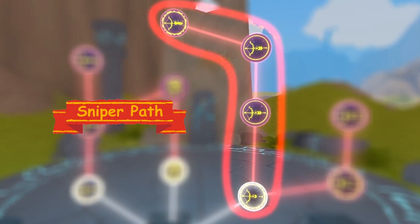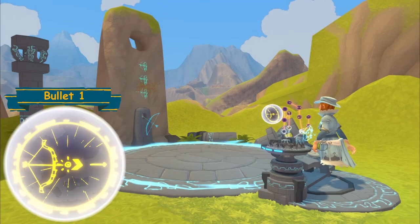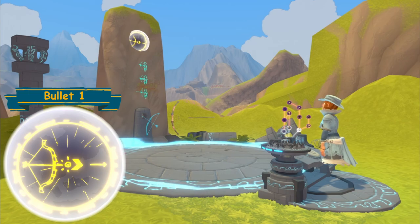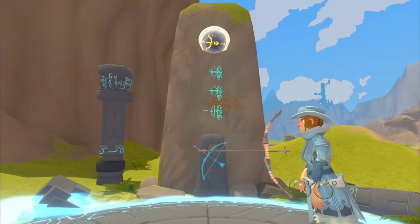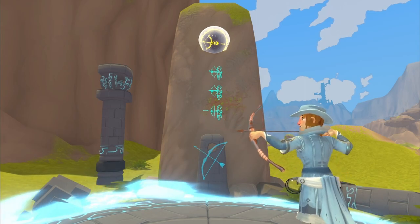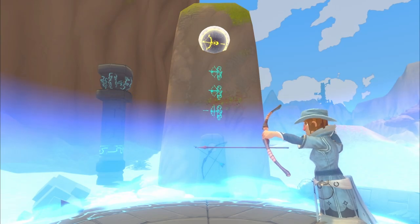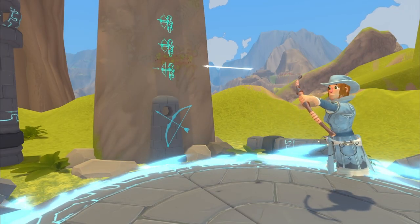Sniper path — Bullet One. This skill is activated by drawing the bow to its limit and holding the anchor for three seconds. It creates a power arrow that will have a heavy impact on the target upon contact.